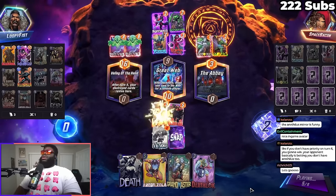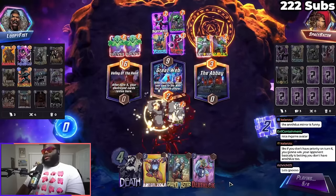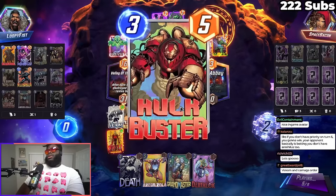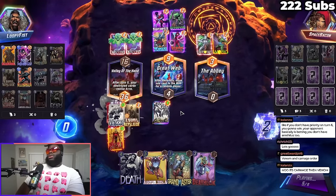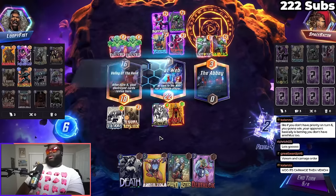We're gonna get our Null back right now, that's just kind of what we want. Null's gonna be pretty big — like 20-something. Oh Venom! We get Venom, we get Ravona, we get Null, and we get Hulk Buster. Okay, so now we go for a hail mary, now we go for a hail mary.